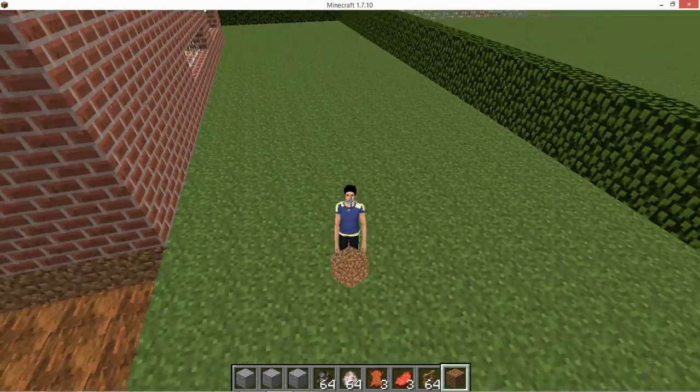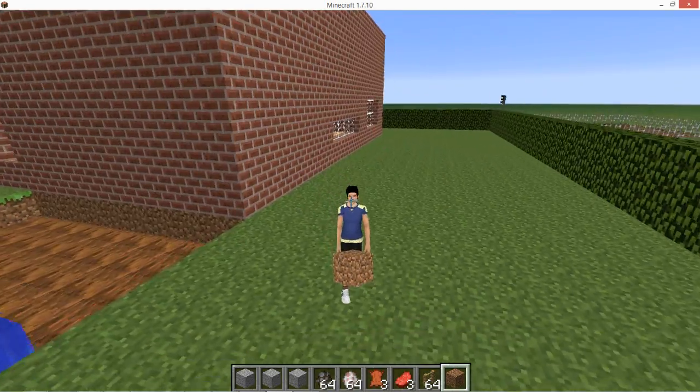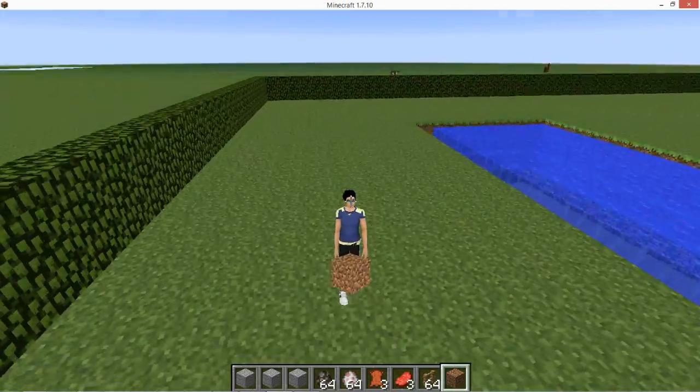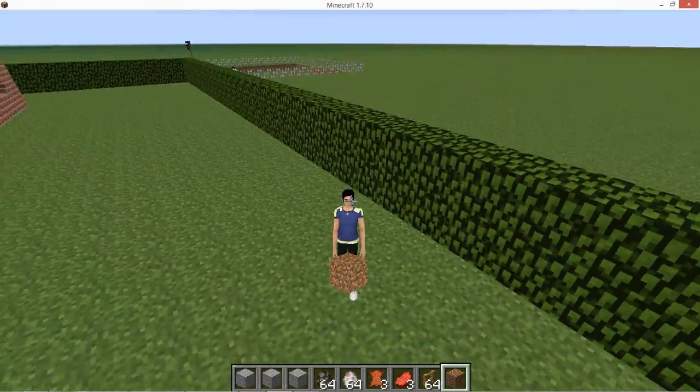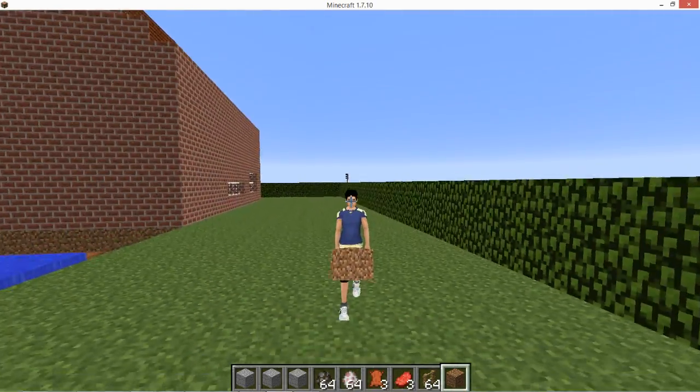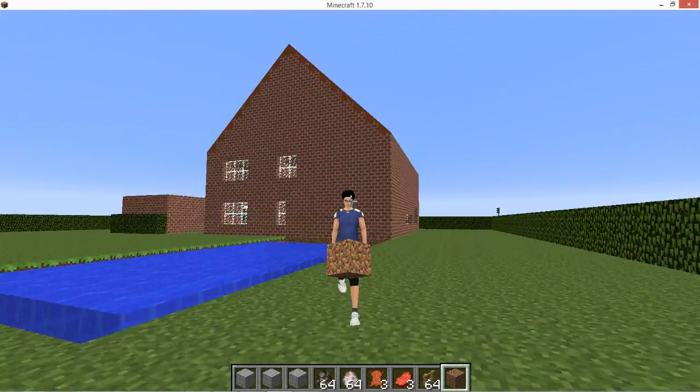Now we're going to go into third-person mode. You can see he is holding the block in front of him. I had a poll on the Minecraft forum thread and you said to just let him hold the block in front of him, so I made this.